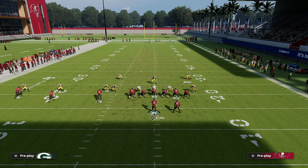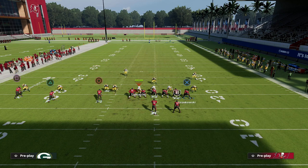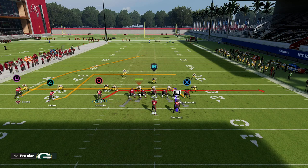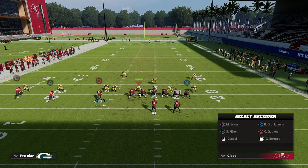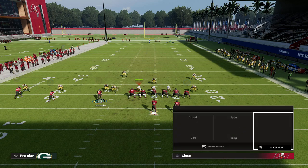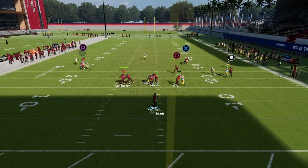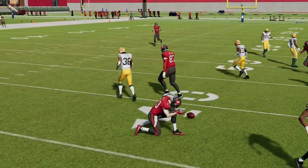Here's one more setup I really like out of inside cross: a smart routed in route to Scotty Miller. If they're doing a lot of shaded down man coverage, the zig will get bagged, so I like to slant Chris Godwin, put my tight end on a corner route (or a smart routed out route if I don't have tight end apprentice), and wheel my running back. The smart routed in gives you another route over the middle that's very good against the man-to-man meta.